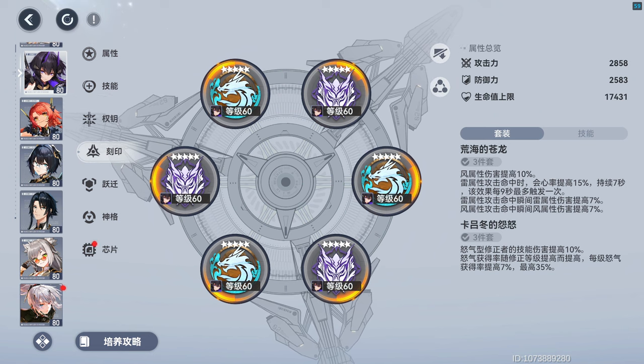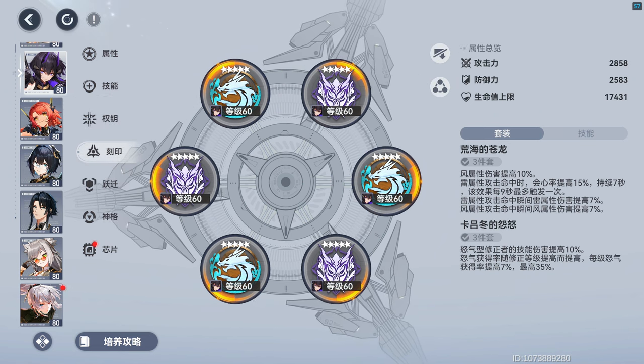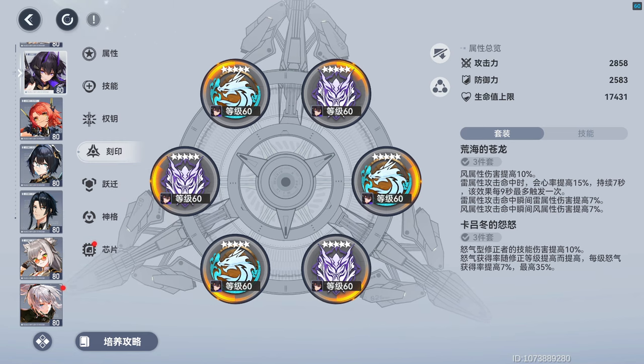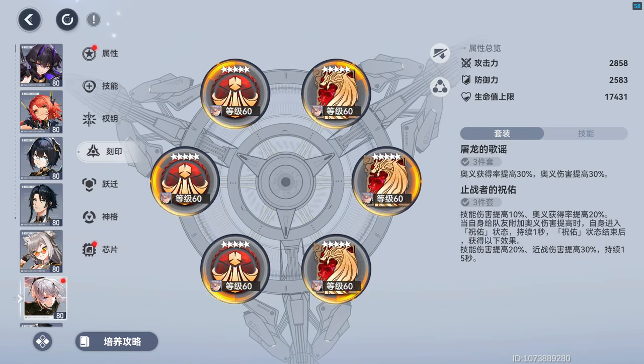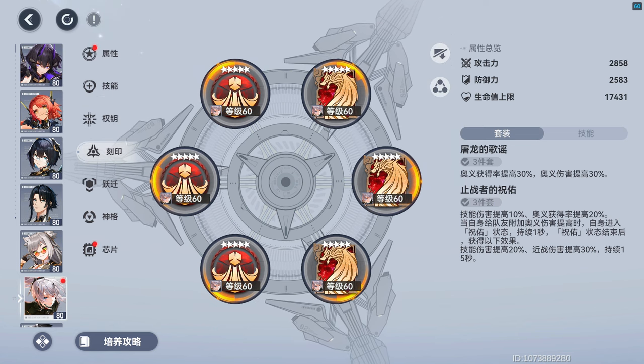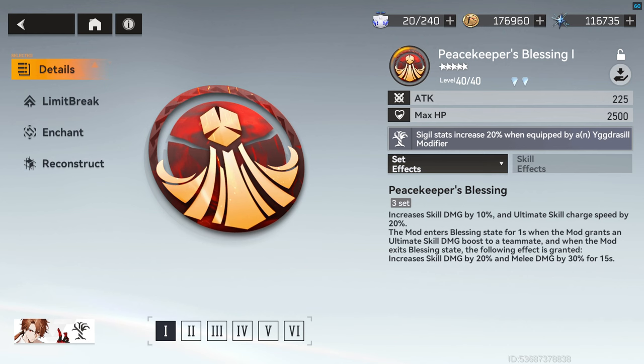You'll notice the Sigils on my CN Tsuki and Kuni are different from the Global version. That's because they were set up before Feathers became available. Tsuki's I do want to change eventually, but I'm liking the setup I have on Kuni for now. The goal with it was trying to get almost 100% uptime on their Skill Chain — her personal damage is lower than my recommended set, but it's good enough for me.